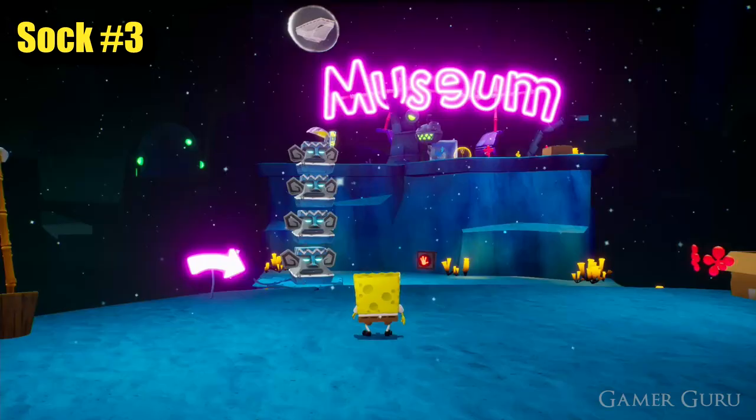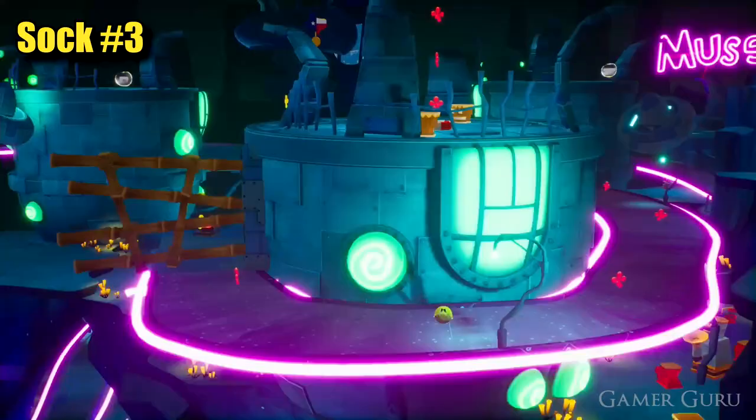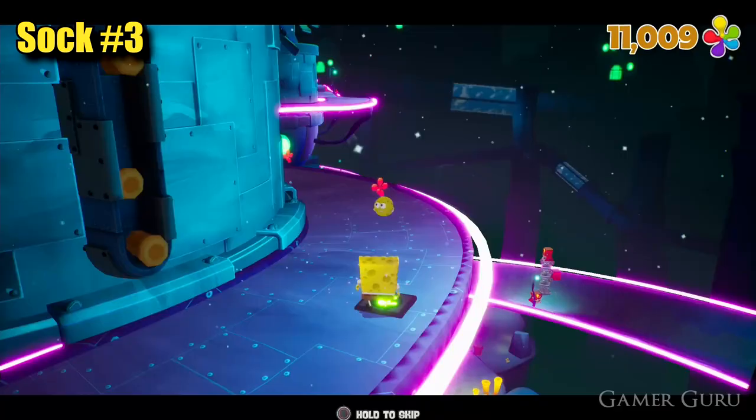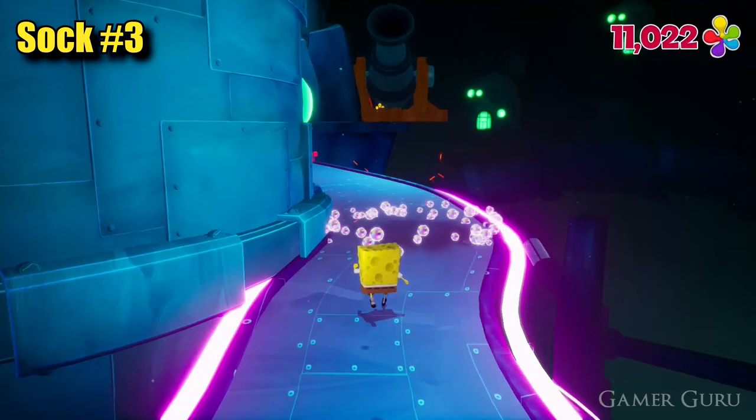Thanks to the switches we pressed before, the gate will be open so we can destroy the duplicatotron which is creating all these robots. Destroy that and then smash down onto the button, then use the ball ability to get around there before the gate closes again. If you continue around the pathway shown in the gameplay video you'll eventually get to this area where the hot sauce is, then jump up to the top where there's going to be a bus station.